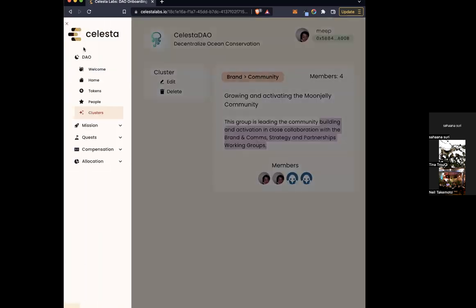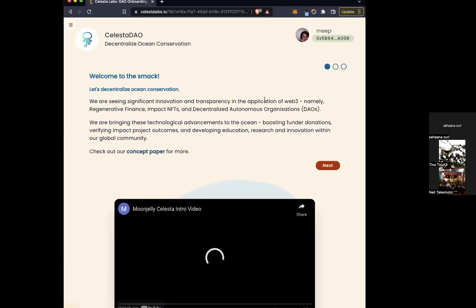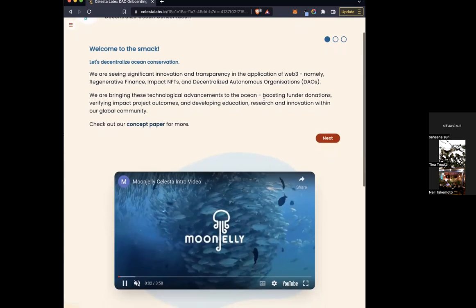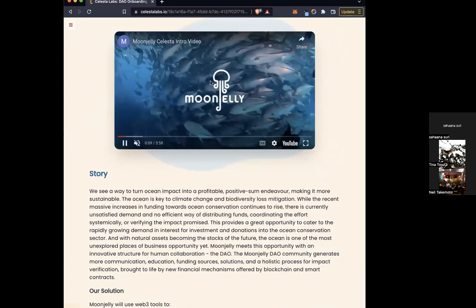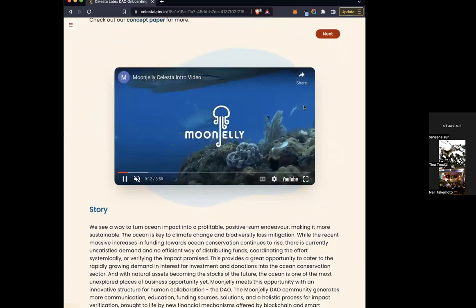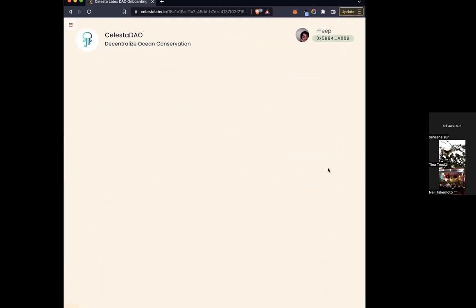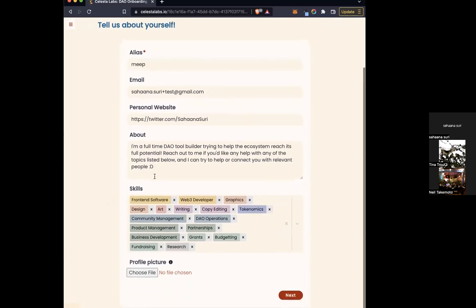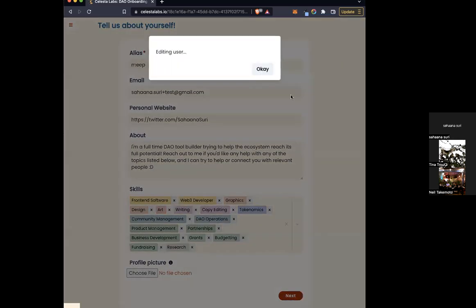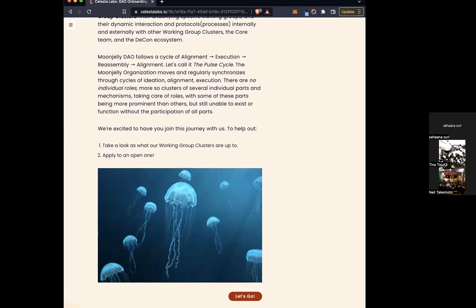At the whole DAO or organization level, we do have a series of three welcome pages you can modify. The first has a quick introduction about the organization — a video or image — and then a longer-form story. When you hit next, it prompts folks for basic information about them and the skills they have. From there, it's how to get started: you can type whatever you want about what next steps are, what folks should be working on, and embed images.